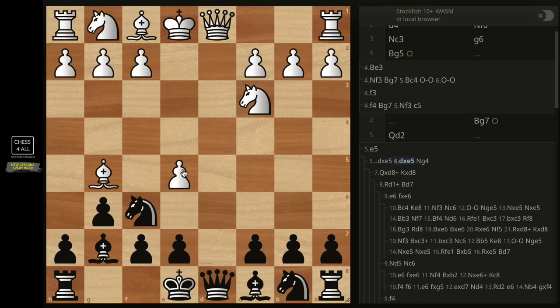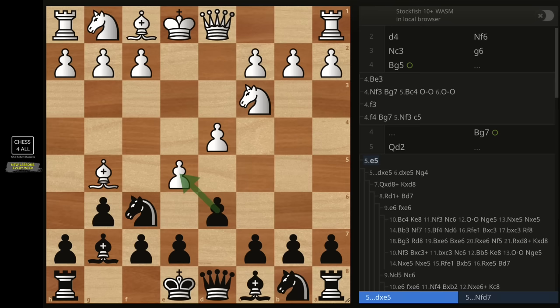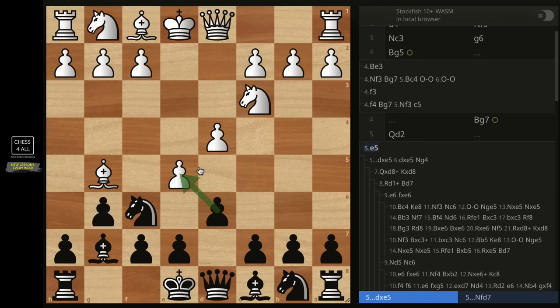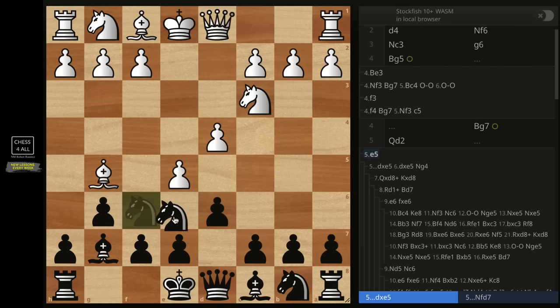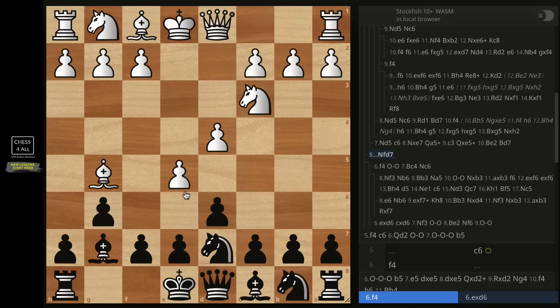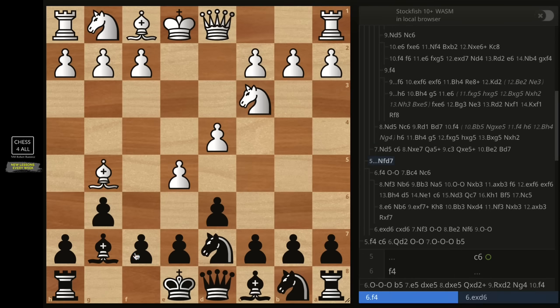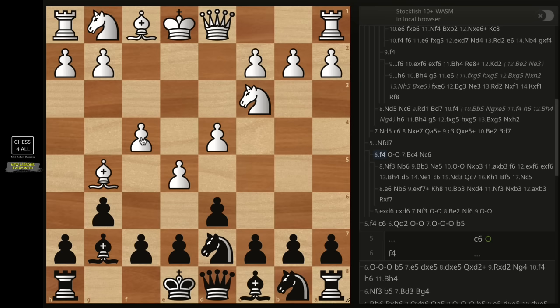After the pawn takes, our inclination is to just take on d1 — but that's what you should not do. The other option is something we learned in the Austrian attack: when they do e5, instead of taking, we send the knight back to d7. Then if they take, we take back, castle, and get a very comfortable position. The main variation then is f4, but as you'll see, it's very easy to play against.